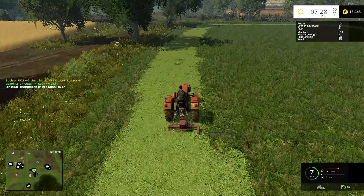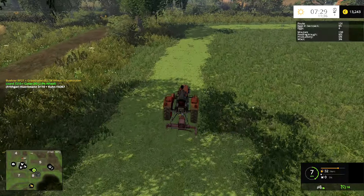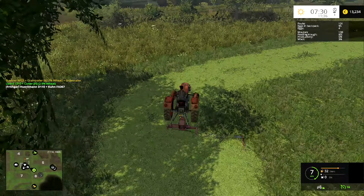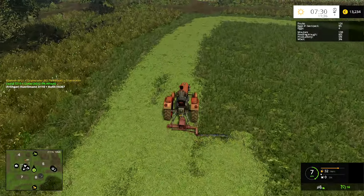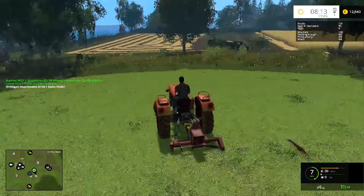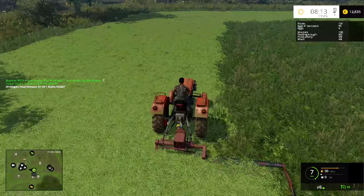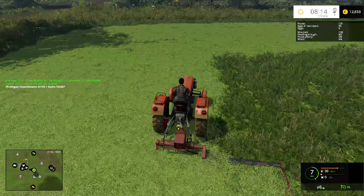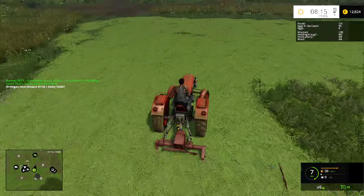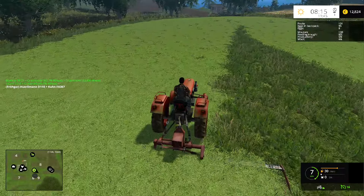So I'm going to continue around this field until I've mown the whole thing, and I'll come back for the final outside round. In the meantime I'll go fill up that fertilizer spinner and set it going again, and make sure the combine is working as it should. The fertilizer has finished and the combine has finished that little field over there - he's now just about finished his first round on the next field. I've just got this little bit in the middle and then the outside round, and we can start raking up.